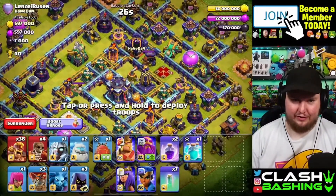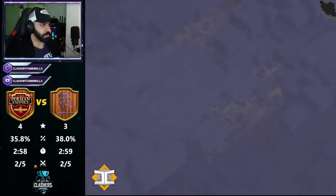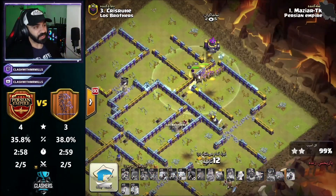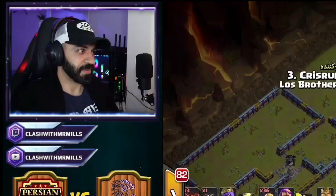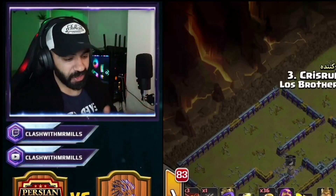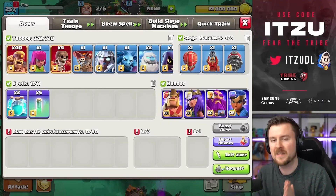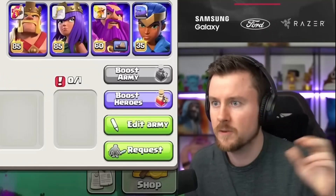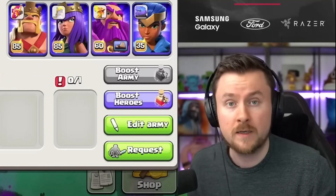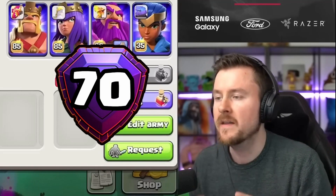Alright guys, I might be falling in love with this attack. This is wild. My turn was a 3-star. I'll try Super Barbs — it was good. Try this strategy, it is way stronger than I thought. Is it a strategy where you can easily get to the top 100? Not easily, but you can get into the top 100 globally — yes. The creator has shown that it's possible.